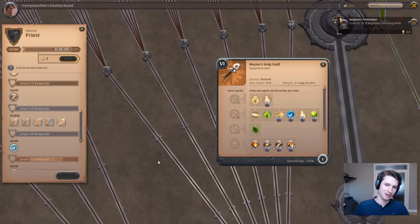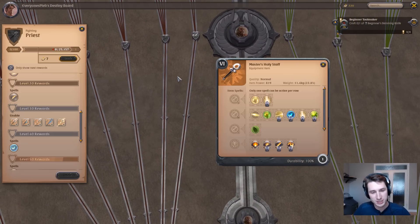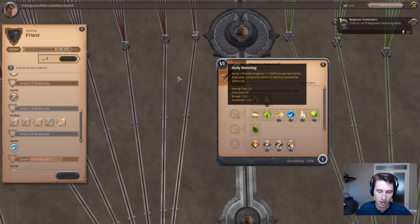What is up guys, it's everyone's PLEB here for another video. Today I'm going to get into an introduction to the healer role and the gear or build that I really prefer to use, as well as some good viable options that meet your play style. I'm going to keep everything at tier 6, but this is definitely applicable across all the different tiers — your percentages and iterations will be a little bit different.